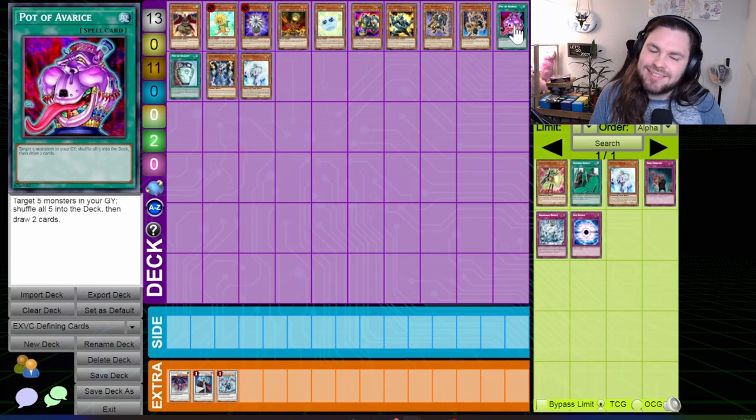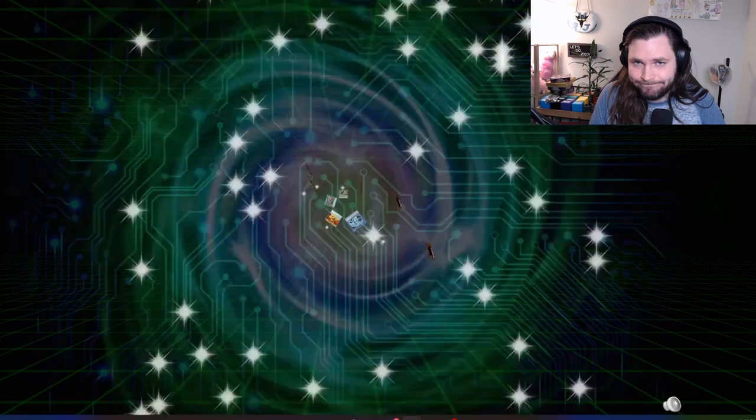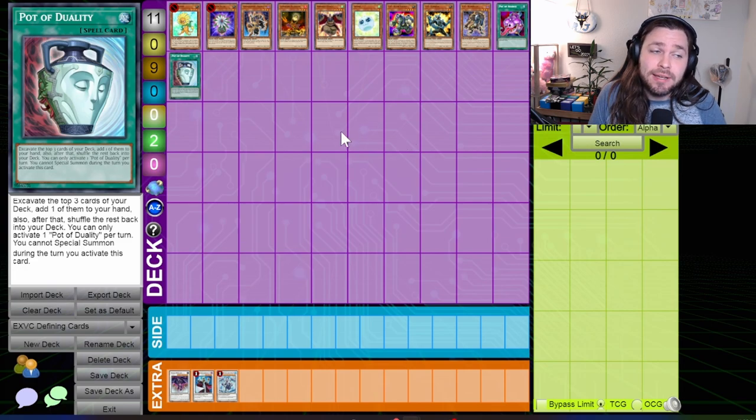This format was also defined by Pot of Avarice — the card that single-handedly reduced the risk of combo decks to almost nil. As long as you could survive another turn, Pot of Avarice could start you over anew. Pot of Duality was another consistency card that made more stun-oriented decks incredibly easy to pilot, and really commanded the $300 price point that it was so famous for at the time.